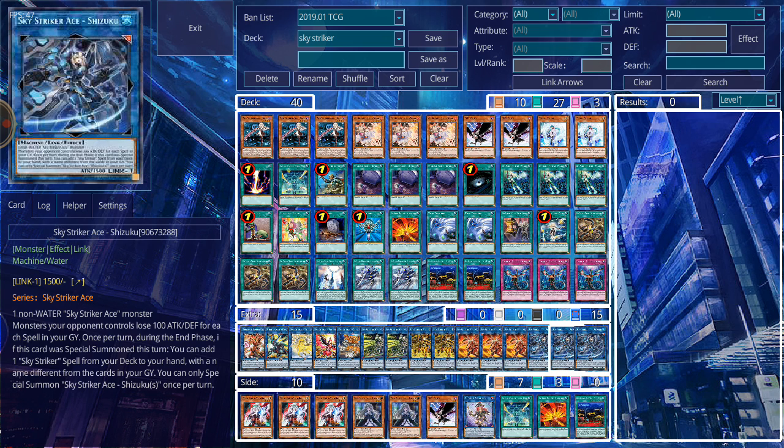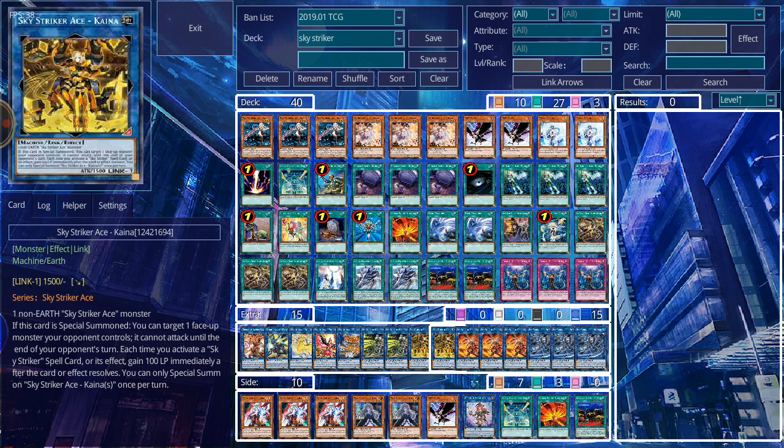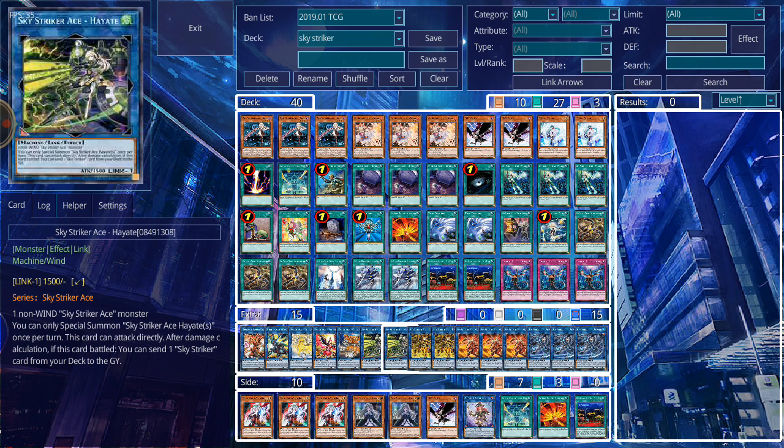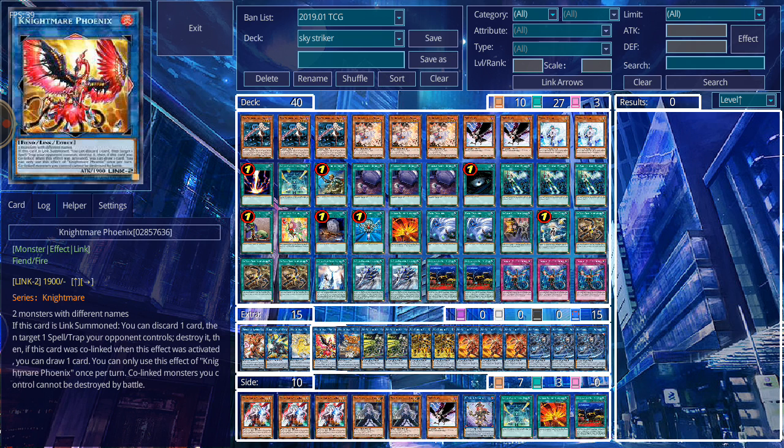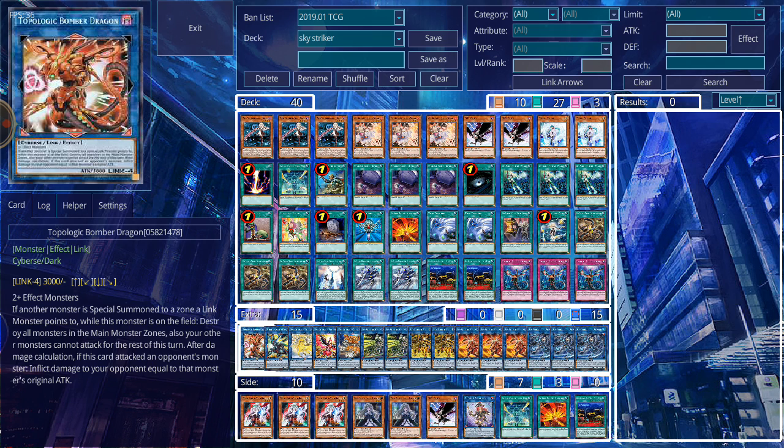For the extra deck I'm running three copies of Sky Striker Ace - Shizuku, three copies of Sky Striker Ace - Kagari, two copies of Kaina, two copies of Hayate, one copy of Cerberus, one copy of Phoenix, one copy of Unicorn, one copy of Borrelsword Dragon, and one copy of Topologic Bomber Dragon.